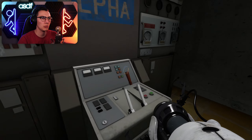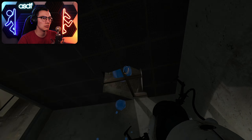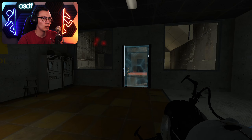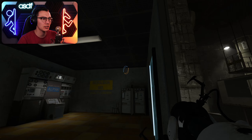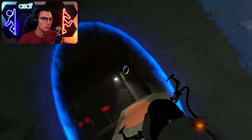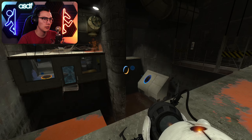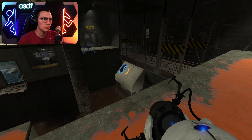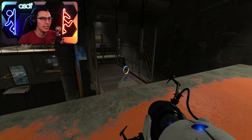Are there any other places that we can put this orange gel? I only really see that and that as areas. Maybe we'll go across, maybe we'll just get a lot more gel going. Do we just have to do a running jump up that way? I'll save and try it. We can make it, we just have to try better I think. Aim at this door — oh yeah, we did that easy.